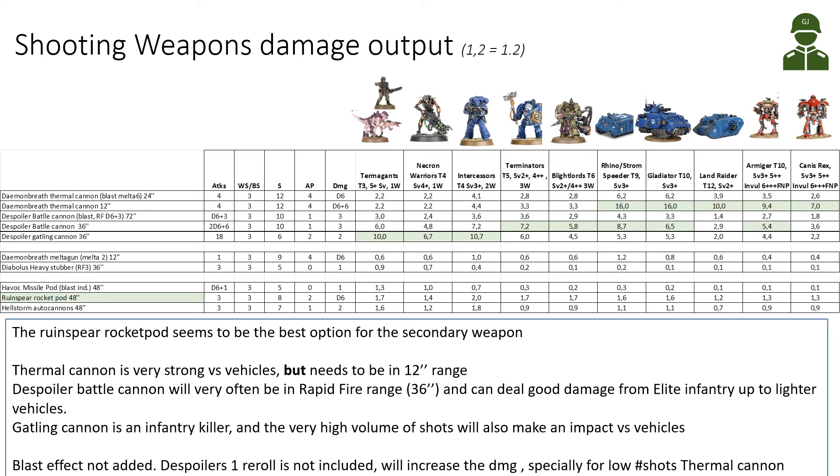Looking at the damage of the shooting weapon options: the table shows damage output of one weapon versus a variety of targets, from Termagants and Guardsmen up to big targets like Canis Rex or a Land Raider. Starting with the Daemon Breath Thermal Cannon at 24-inch range — not in Melta range — it has Strength 12, AP-4, Damage D6, and 2D3 shots. It's not very efficient versus infantry but starts doing damage versus vehicles like Rhinos and Gladiators.